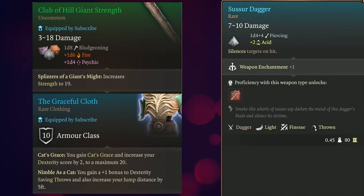This is because it will give you strength to 19, giving you a plus four modifier, which is how you get the extra damage from Tavern Brawler.